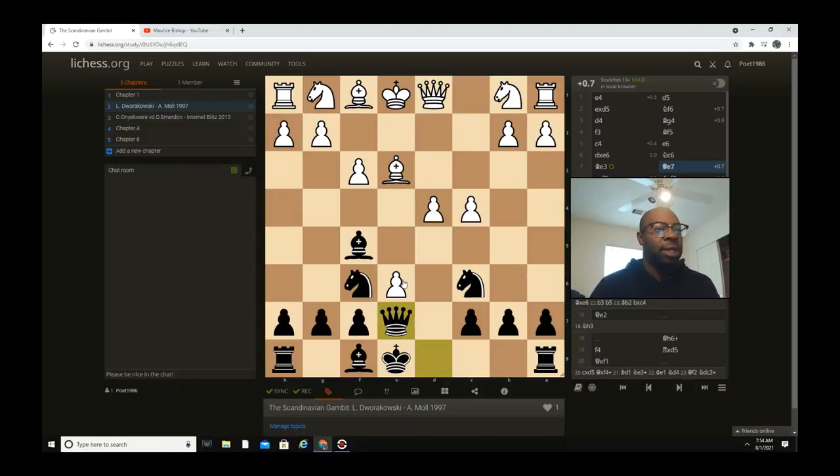With queen e7, obviously he could hit the opponent if he wanted, which is why his opponent just took with check and then king captures f7. King f2 because black wanted to get out of the pin, and then rook e8 is played.